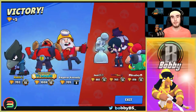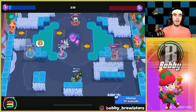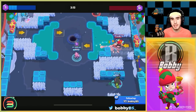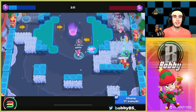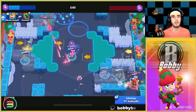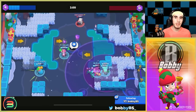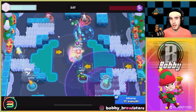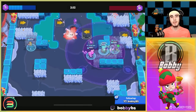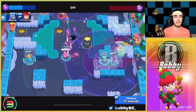Coming in at number seven we have Penny. Penny is a pretty strong brawler when you have the turret. I only played one game per brawler and luckily this game we went against an 8-Bit and a Pam — it's really easy to just cycle supers and constantly have the turret throughout the game. Additionally in gem grab unlike Brawl Ball, you don't really need an aggro turret placement — you can just have it in your spawn continuously chucking shots at them. You don't need it above the midpoint of the map at all, so it's pretty hard for them to take out.